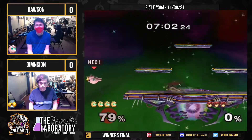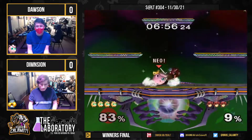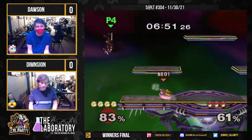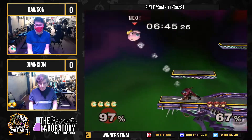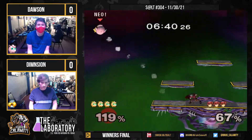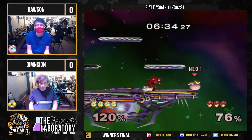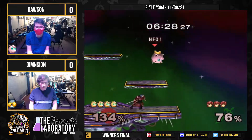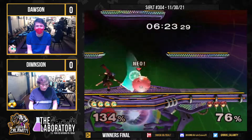Let's see how Dimension responds. Goes in to side B. Thawson coming in with more aerials — Dimension knows what to do with it. He tries to go for that offstage fair edgeguard but still makes it back. A little poke, a little downfield poke, fair. Left side of Battlefield still not gonna kill if it's a weak hit. Gotta get those tippy tips. That back air's still not gonna kill off the top.